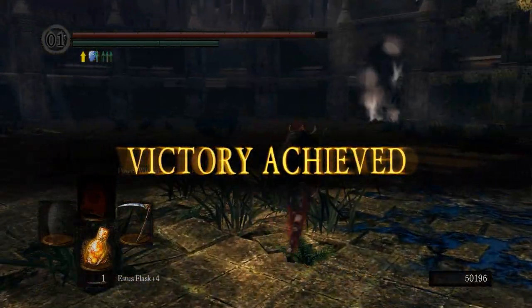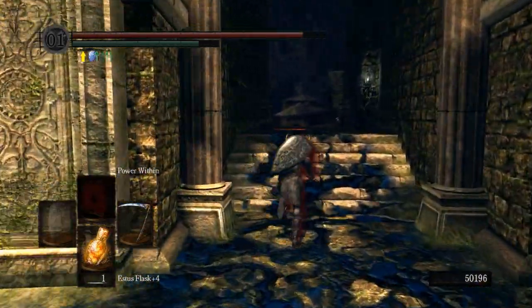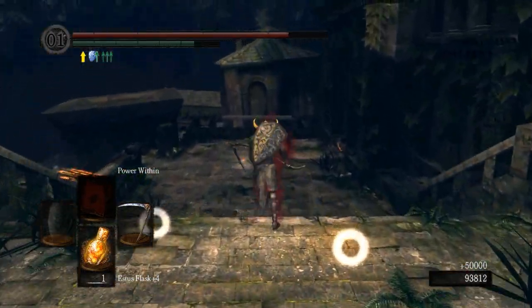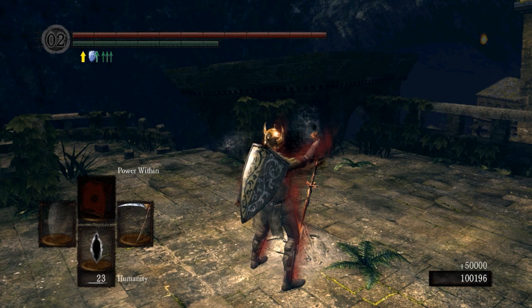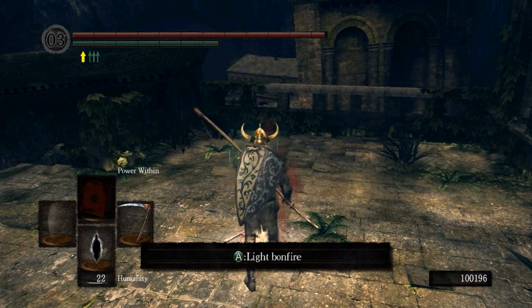Soul of Artorias. After you die and come back, or reload, there should be a friend of his there — we'll do that in just a second. First though, we need to go over here. This will be your main bonfire for the rest of the zone, so go ahead and kindle this fire as much as you can, all the way to the max. We're going to pop some humanity and get that done.